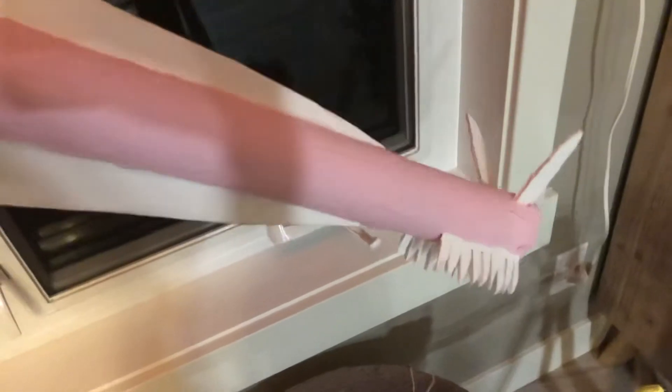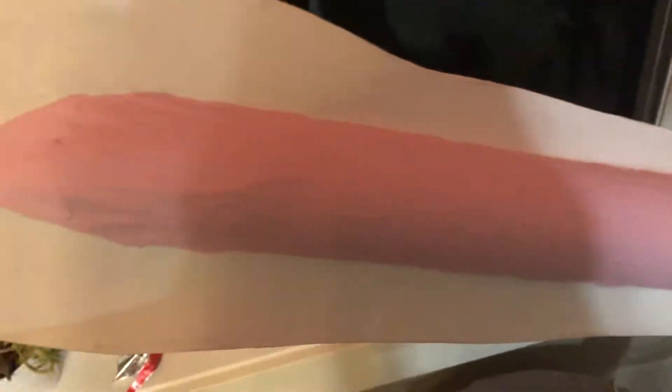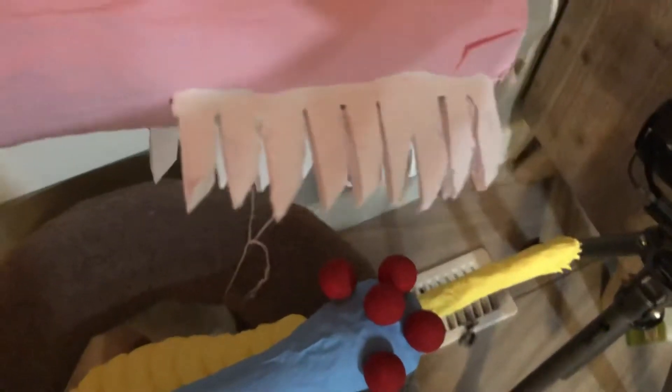Then we've got Pikaia. It's a chordate — one of our early ancestors. Not quite a fish. It's got a rod down the back. It's pretty cool. It's got these little bristles on the head, and these little — I guess they're kind of like antennae or something — and one big tail. Kind of resembles a lamprey.